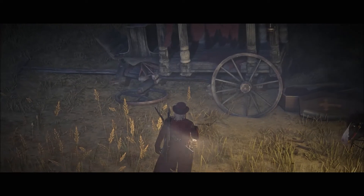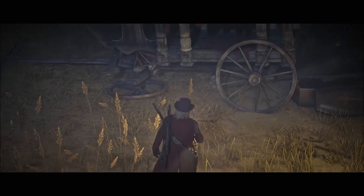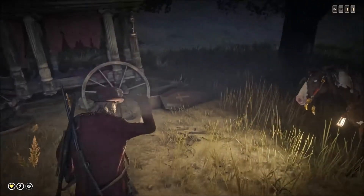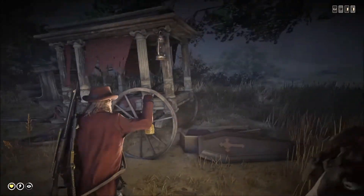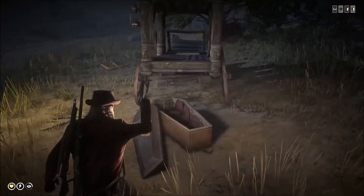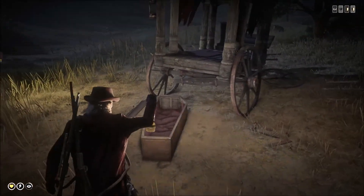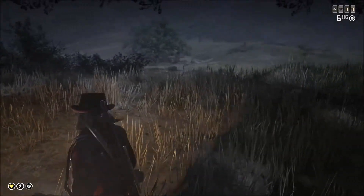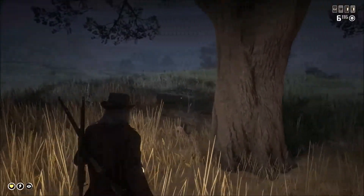This is located just north of McFarland's Ranch. I stumbled across it in the middle of the night which made it even creepier, and I see there's a big wagon here — it looks like it crashed. It's been there for a while, and there's also a coffin and it's broken open. It almost seems like there was something in there that got free.